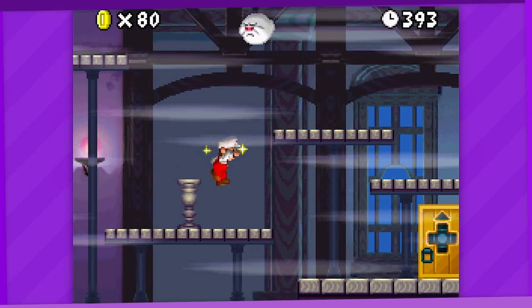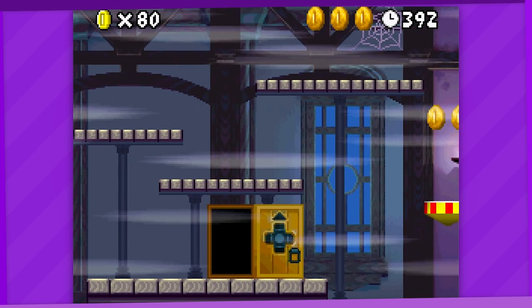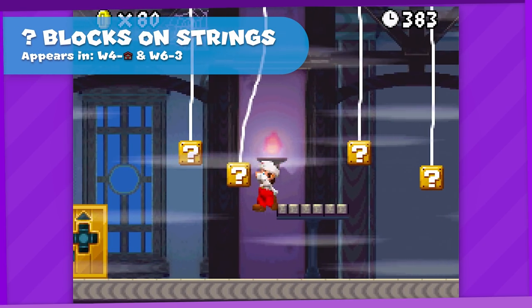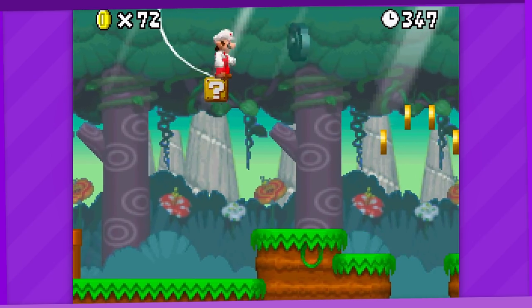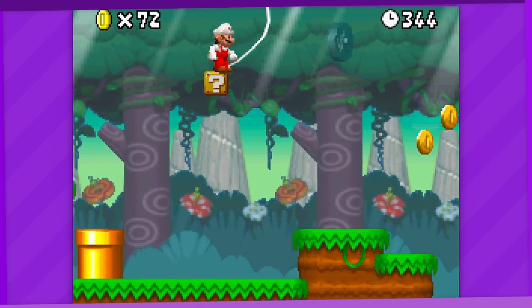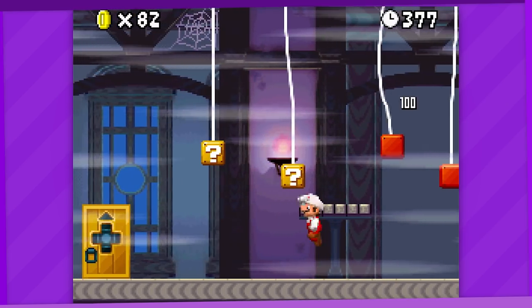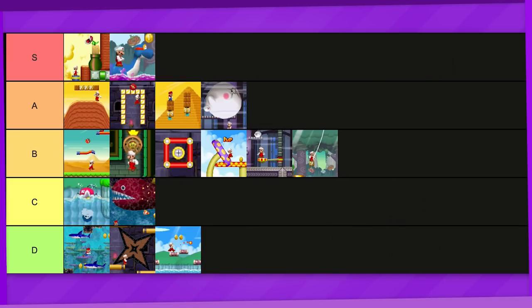But wait, this level still has one more gimmick to grace us with. Enter this bonus room and hit the switch, and there's a bunch of question blocks on strings. They also appear later in 6-3 where they can't sit still for some reason. It's a completely random concept that can get a little annoying, but I guess that's kind of the point. I still like them enough to put them in B tier — it's just so silly looking.